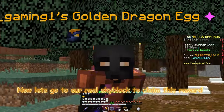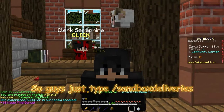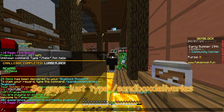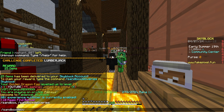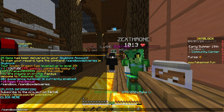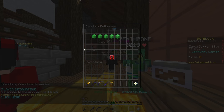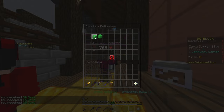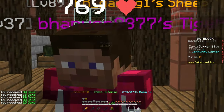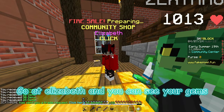Now let's go to real Skyblock to claim this reward. Just type /sandbox deliveries and claim your reward. Then go to Elizabeth and you can see your gems.